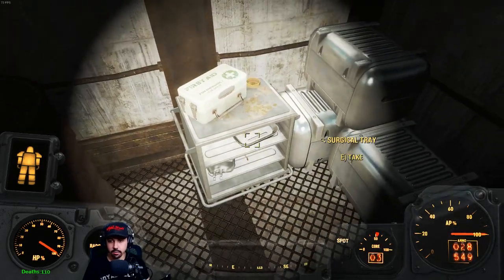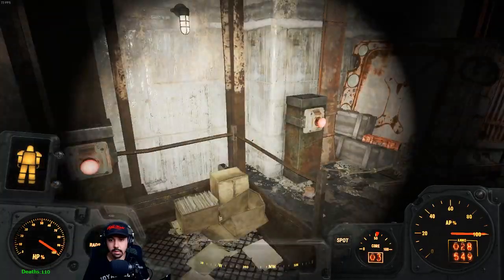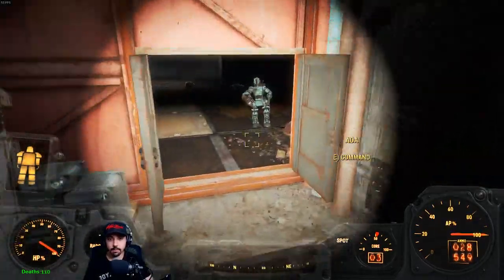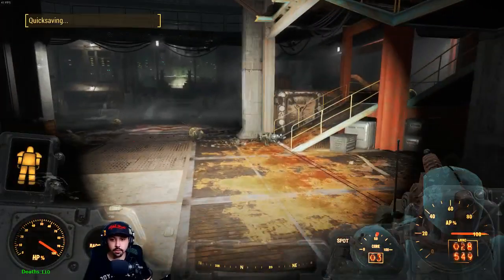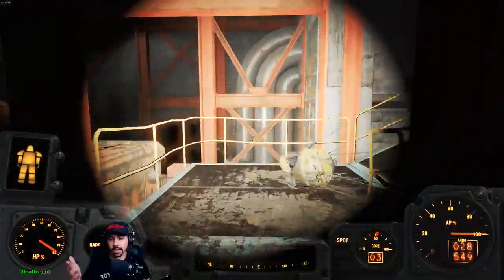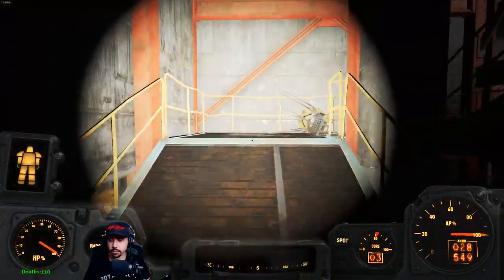I mean, this is our place now. We don't need to loot everything and leave because we can always come back. The best thing to do right now is probably just loot all the robots, to be honest. I could actually store junk here too, in the workbench there.